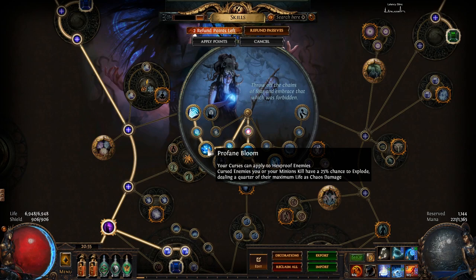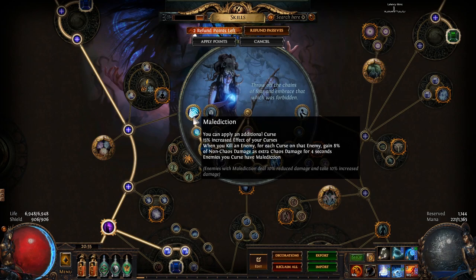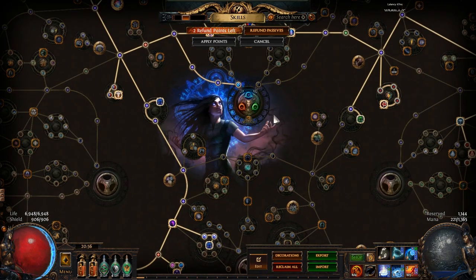You can pretty much explode entire packs just from Profane Bloom. For your final Ascendancy point, you will get Malediction, giving you your third curse, increased curse effect, and enemies with Malediction deal 10% reduced damage and take 10% increased damage. The last modifier — when you kill an enemy, for each curse on that enemy you gain 8% of non-chaos damage as extra chaos for 4 seconds — only applies to the initial hit and does not apply to cold damage over time, so non-chaos as extra chaos damage does not really help this build.